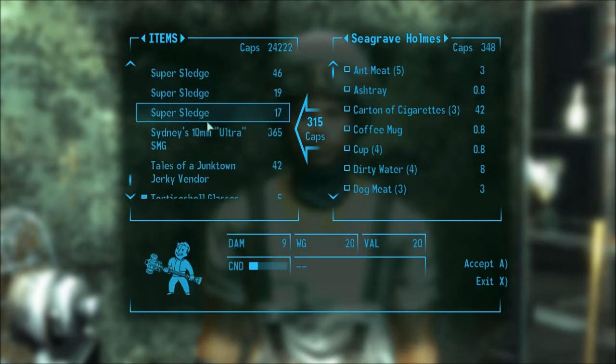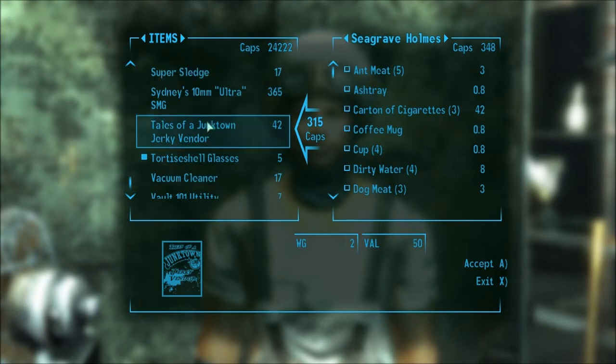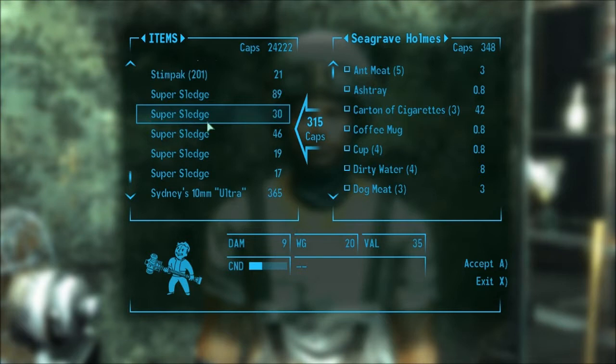If you're doing what I'm doing — getting intelligence up to 10 as soon as possible, and getting the Educated perk that gives you three more skill points — so you're getting 23 skill points per level, and you have the Broken Steel DLC so you get a level 30 cap, then you're going to get plenty of skill points. You're going to run into the possibility that you might max out your skills with just the skill points, or get really close, so you may not need the skill books.